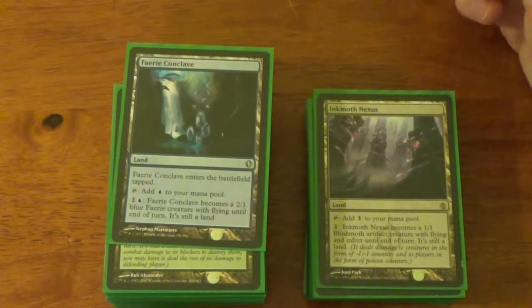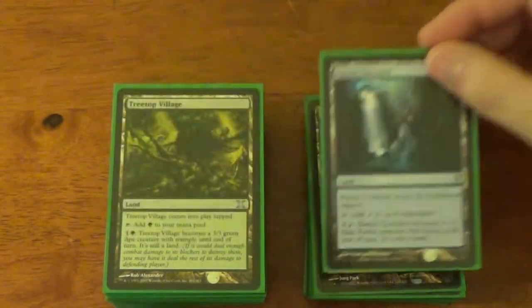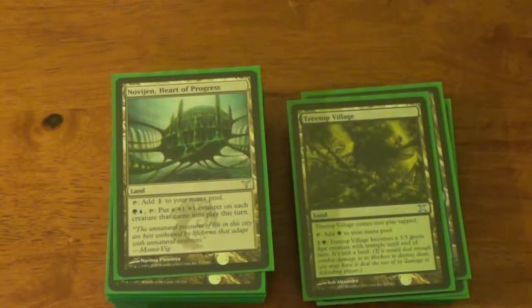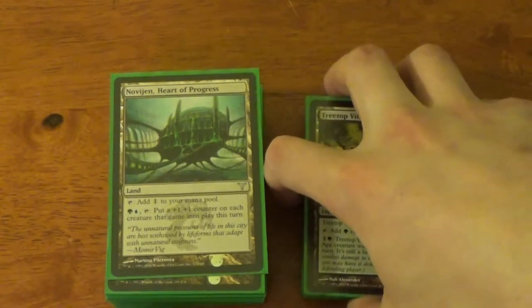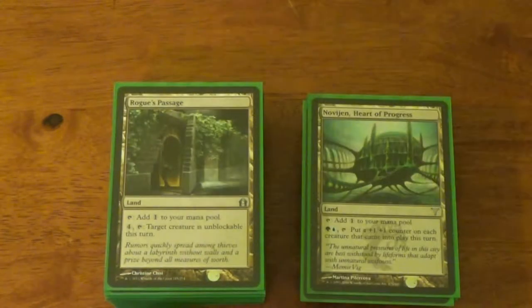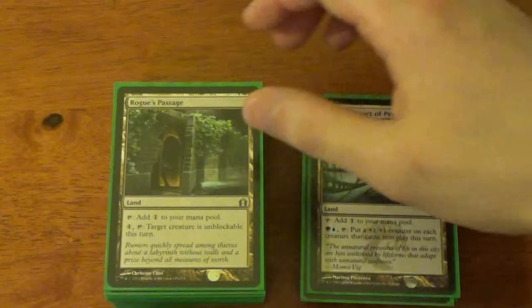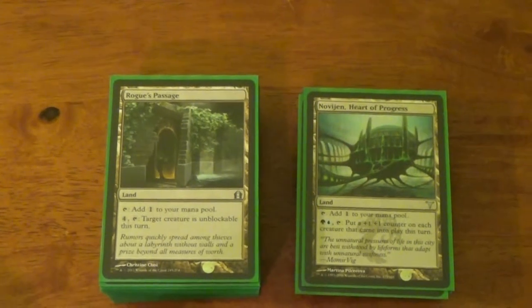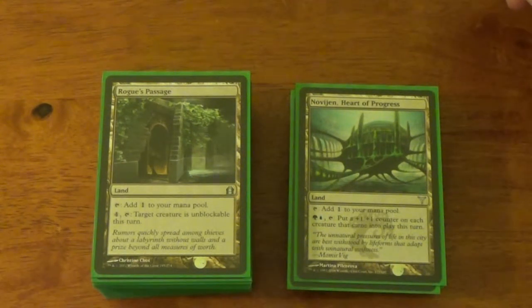Faerie Conclave is a man land that flies for a decent price, so we'll Nature's Will it up. Treetop Village — pretty much the same thing. Novagen Heart of Progress — I use this every once in a while whenever I play things like Avenger of Zendikar, putting a free 1/1 counter on every other creature. I've also used it in tandem with Glen Elendra Archmage to keep that going. It's a soft combo. I'm not a combo man, but I will go gentle on the combo.